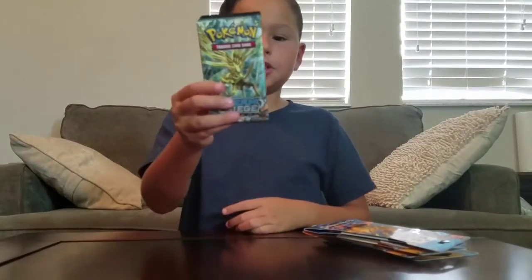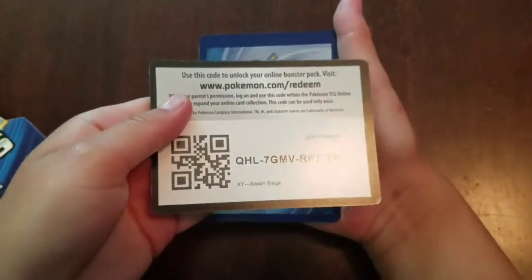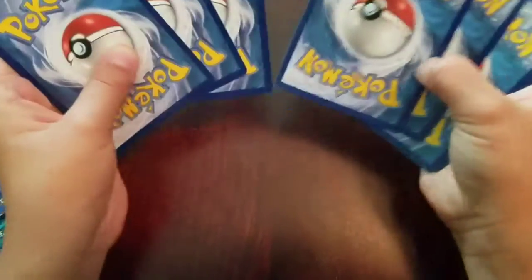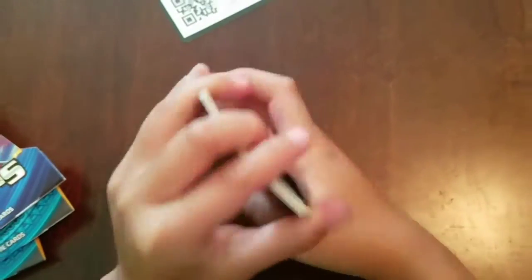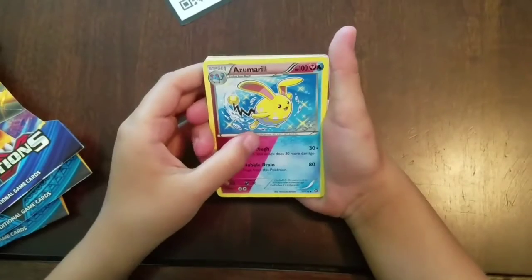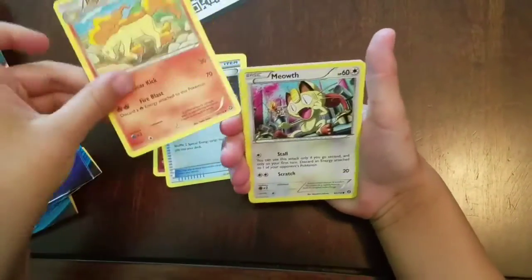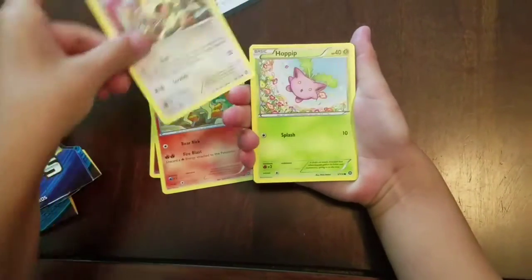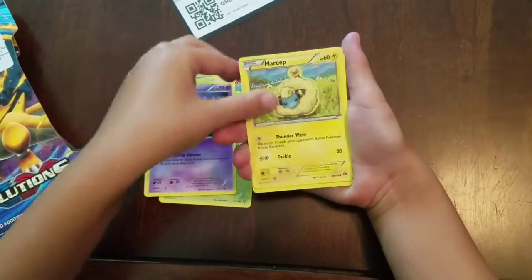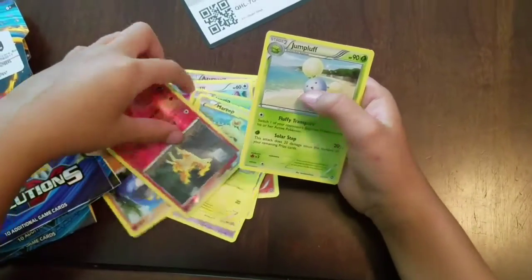I got a Steam Siege right here, let's open it. We got Esmeral Special Charge, Rapid Dash, Meowth, Hoppip, Litwick, Mareep, Crogunk, a Reverse Ponyta, and a regular rare Jumpluff.